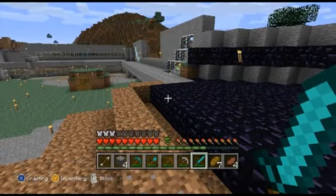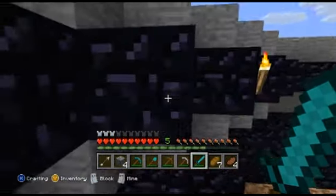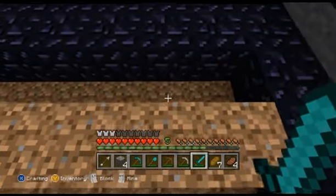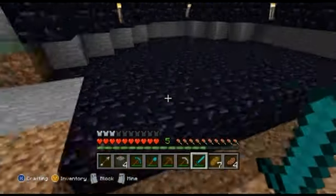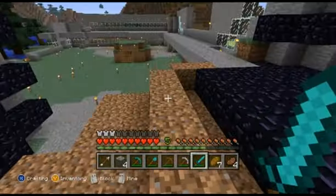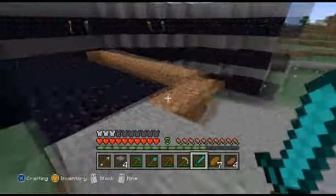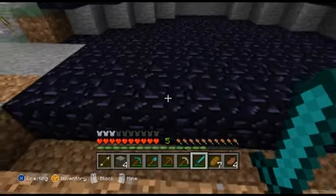I'm using exactly the same method as I did with the obsidian for the walls - basically bucket of lava, bucket of lava, bucket of lava all the way across, and then just pop in some water on the top and it just turns into obsidian. So no need to mine it, no need to carry it about, it's just simple. A bit of running up and down from the lava bed with the buckets, but it's a lot quicker than trying to mine obsidian and it saves on your diamond pickaxes as well.